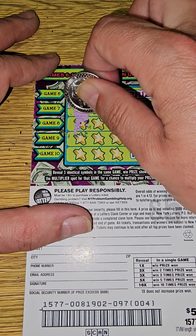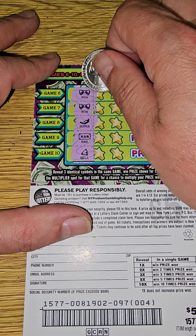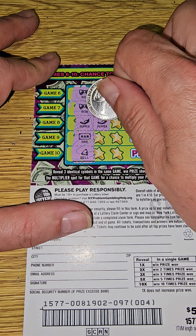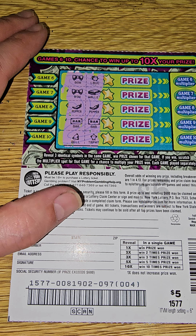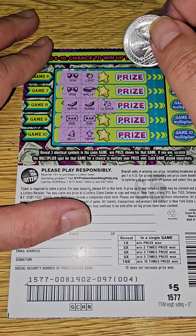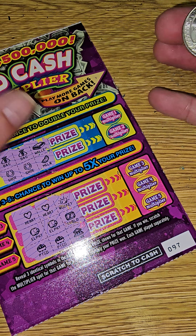In the back we have a bow, another bow, pepper, a bar, and a bell. We match the pepper — two peppers. Two bars as well, so two out of five possible. We get a pepper — we got a clover. We need a bar — we got a diamond. So ticket 97 is not a winner.